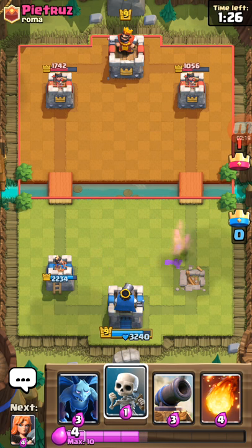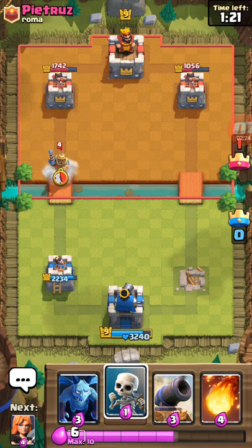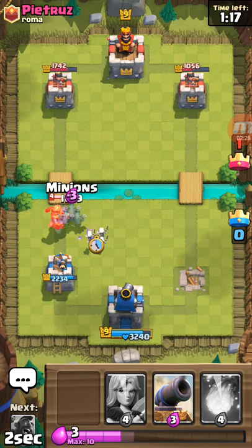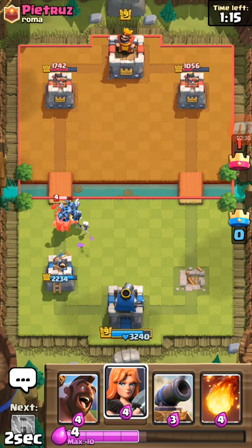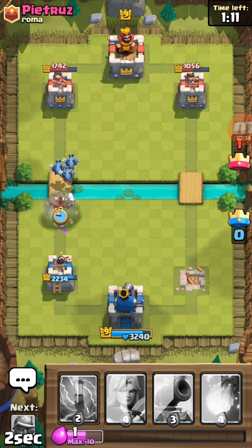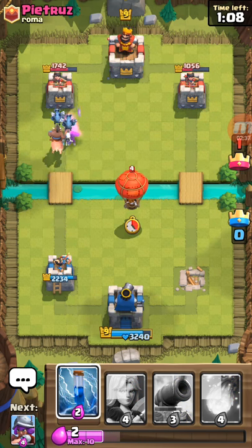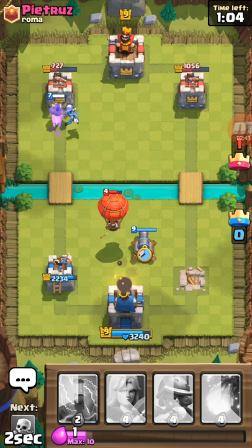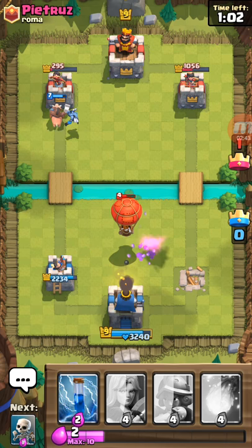I need to get rid of him in double elixir. I need to take at least two of his Towers, and I think we can do that. I want to focus on that right one at this point. We'll put the Skeletons down here and then the Minions down there, and probably a sneaky Hog Rider maybe. I'll just put this back here — I'm pretty sure that Tower is ours.